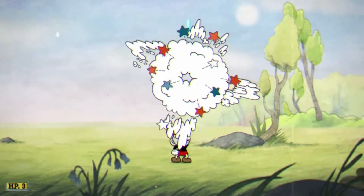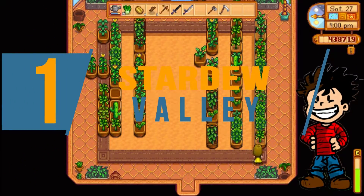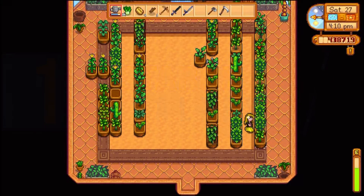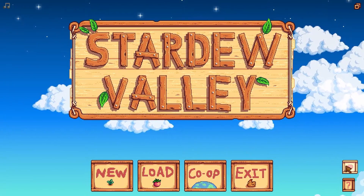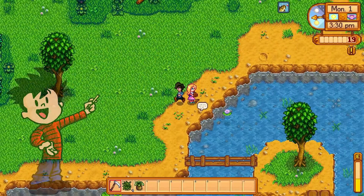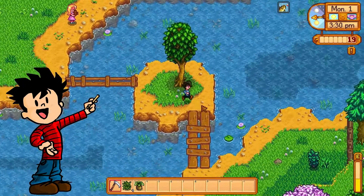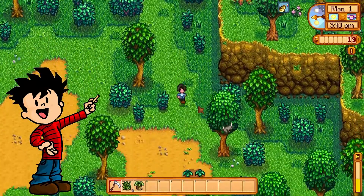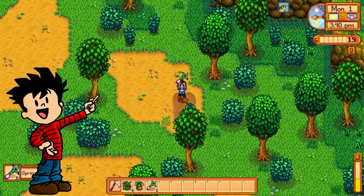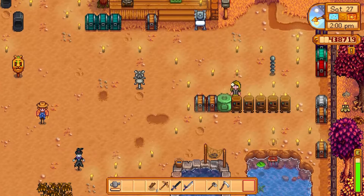Without further ado, sit back, relax, and enjoy the compilation. Grab your iridium pickaxe, your bug meat, and your truffle oil, because today we are talking about Concerned Ape's amazing farm sim Stardew Valley. Originally released in 2016, this game has stayed popular throughout the years due to its commitment to quality updates. The latest expansion was released last year and includes a bunch of new content. Let's talk about this relaxing game about fixing up grandpa's farm and how it can help you get better with your executive function skills.